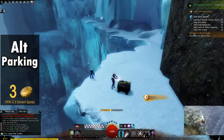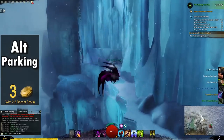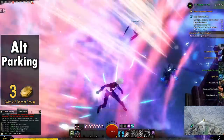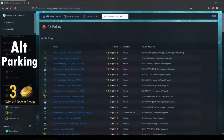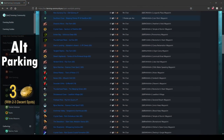If you have characters that you don't use regularly, it can be worth parking them in certain locations near chests or nodes so that you can log on to them once per day and quickly loot the area. There are many such locations, but even just doing two or three of the good ones can yield you several gold in just a few minutes. The Fast Farming website has a page with the most profitable alt parking spots, which I'll link in the description.